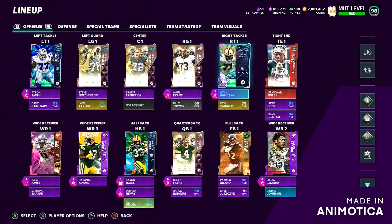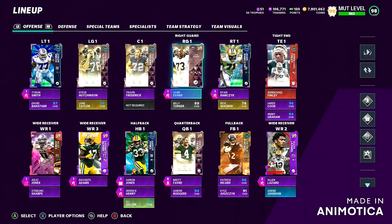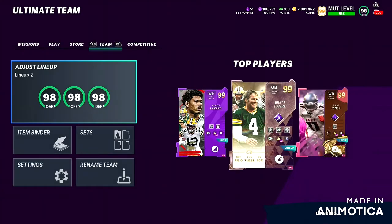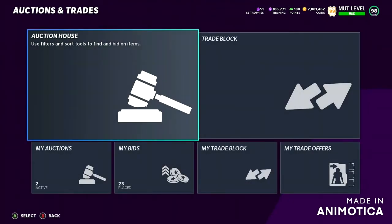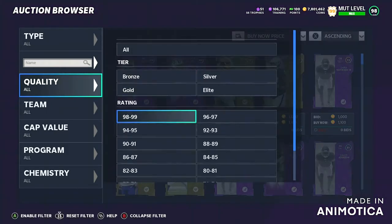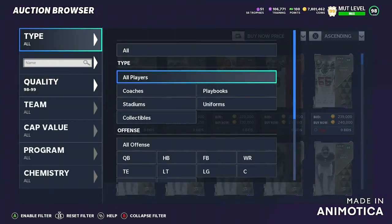This is the best offensive line I have in the game, and I believe it's probably the best value right now. You get Tyron Smith, Steve Hutchinson, and Ryan Ramczyk for basically very cheap — basically free just for playing some solos. Steve Hutchinson goes for around 140k to 150k. Same thing with Travis Frederick at center. I also have Jaari Evans, who I personally believe is basically the best right guard right now.